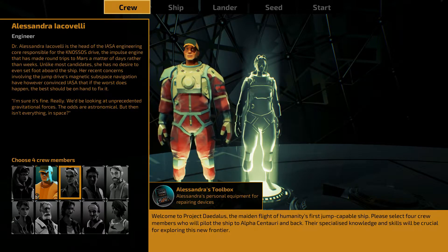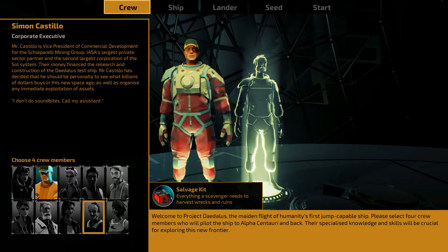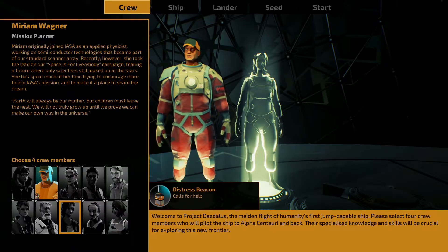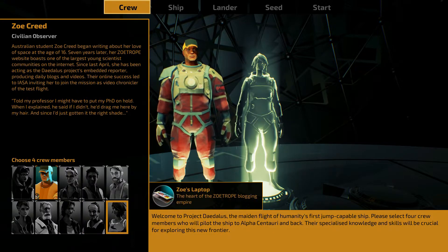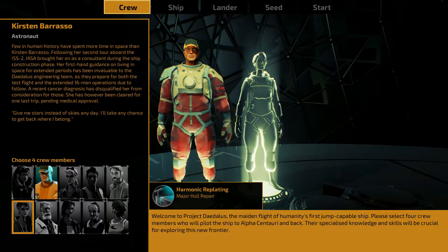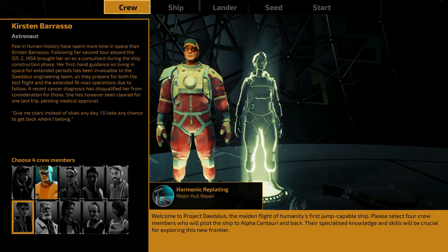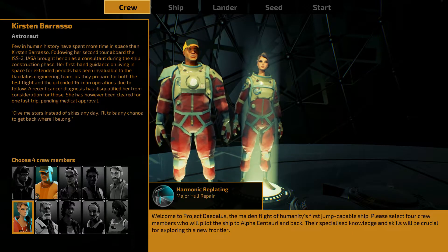Personal equipment for repairing devices. Salvage kit sounds interesting. I'm looking at the corporate executive and mission planner. Let's look at their professions — test pilot seems pretty important, and the astronaut also seems pretty important. I only want to take two, so the astronaut and the test pilot are going to be two of our mission-critical personnel.